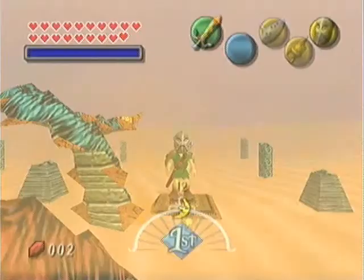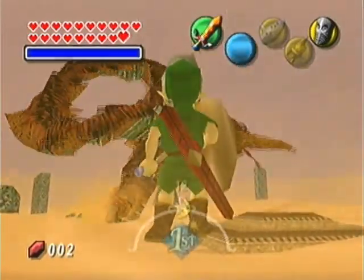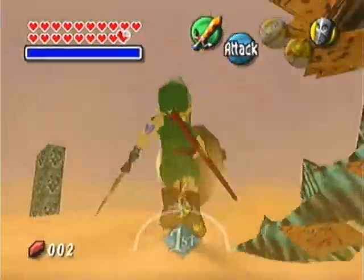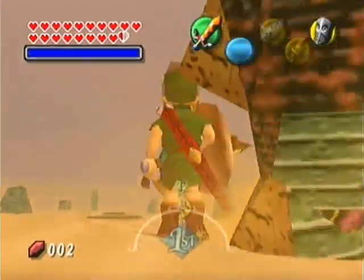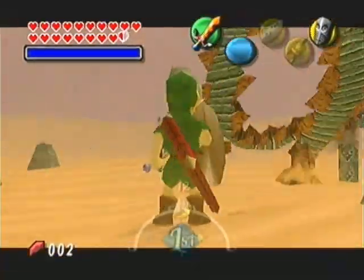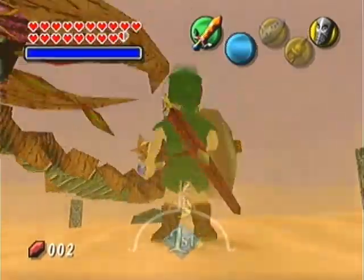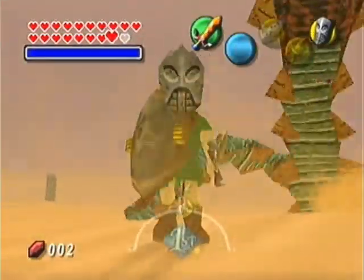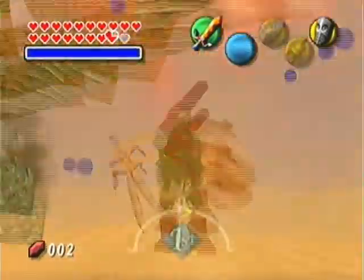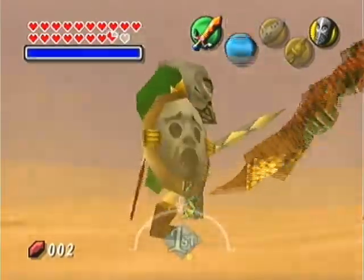Oh my god. Woah. Listen to his voice — that's so creepy. And now look at how big we are. My goodness. And our sword grew. So this is basically like the same fight. You have to hit them in the tail, or in the face actually — I think you can hit them in the face when you're big like this. But now you can do it with your sword much easier. Well, they just keep coming up from under me. So this is actually a lot easier than the way I was doing it. Look at him now — he's just some kind of stupid... it's like a mini Volvagia. Whereas when you're tiny and shooting arrows at him, it's like a gigantic Volvagia.